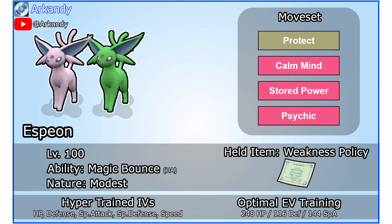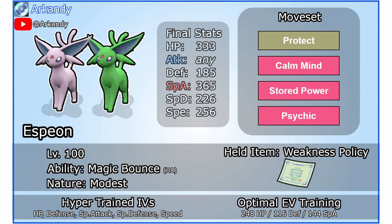We're expecting to activate the Weakness Policy on top of one Calm Mind for a large boost to Stored Power. You'll need to hyper-train all stats except Attack and run this exact EV spread. 144 Special Attack EVs will be just enough to always one-shot Greninja, and the remaining EVs will allow you to survive a Night Slash critical hit. Check your final stats to make sure Espeon is correctly trained.